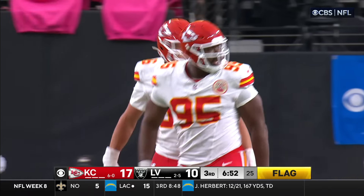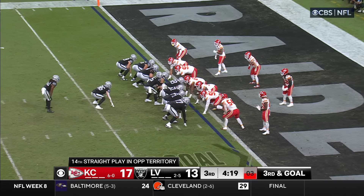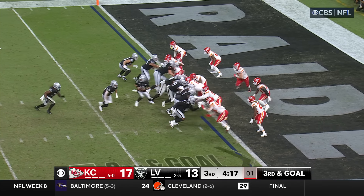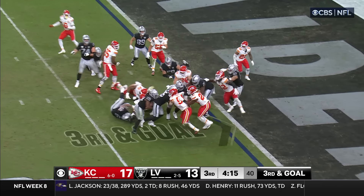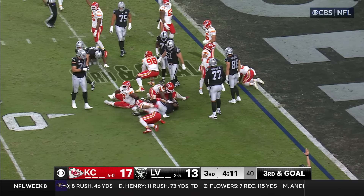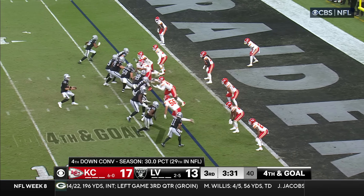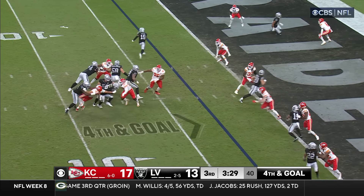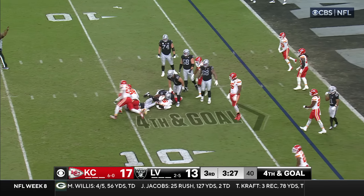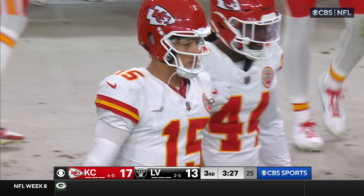Flag thrown, Karloftis with the hit, back at the 14. Menchu, third and goal. Madison — they get him again. What a goal line stand. Multiple receivers, fourth and goal. Here comes Karloftis and there he's put down — Warden got him. The Chiefs have held.